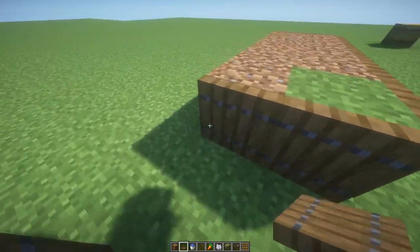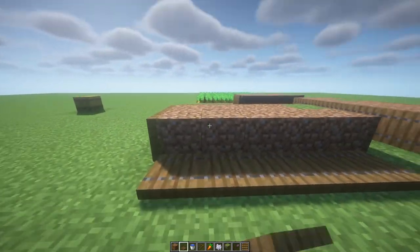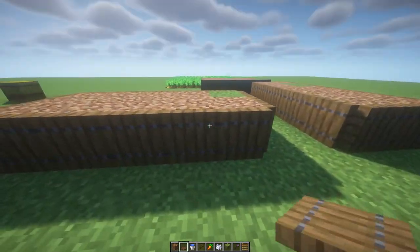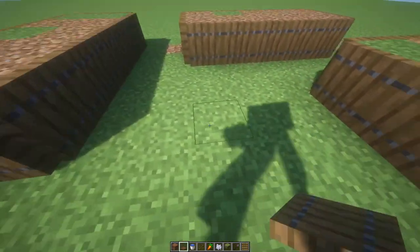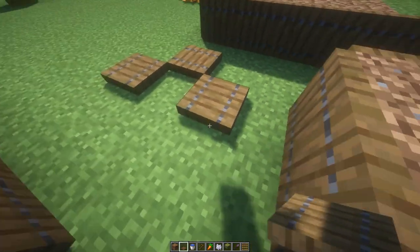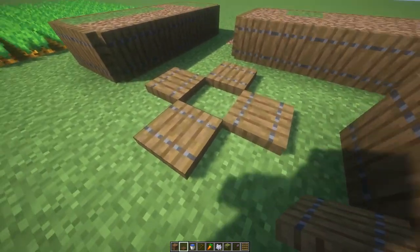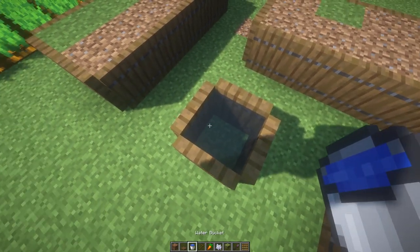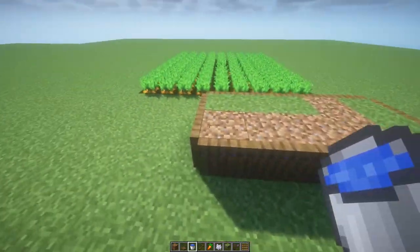Just tell me in the comments if you like the video and how do you call a lot of blocks placed together — something like that. Here in the middle on this block we're going to place four spruce trapdoors like that. Close them and place some water inside, and that water is going to reach all around.